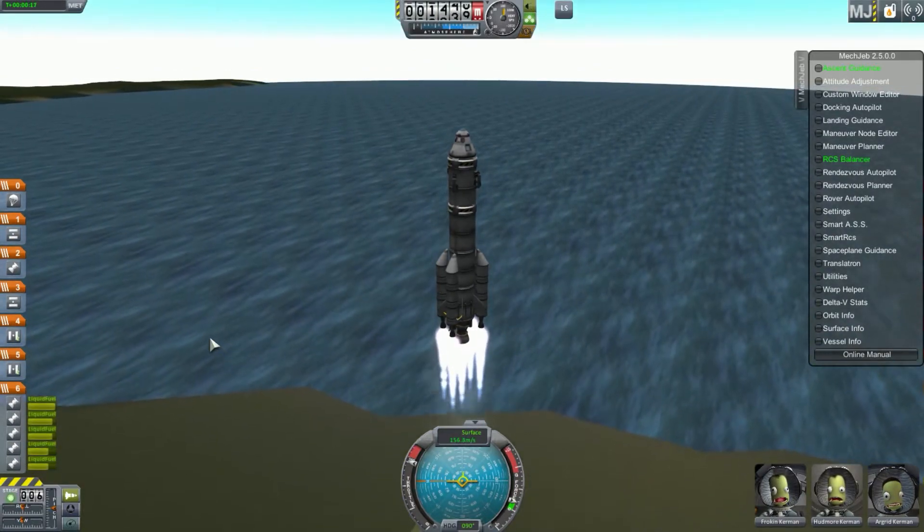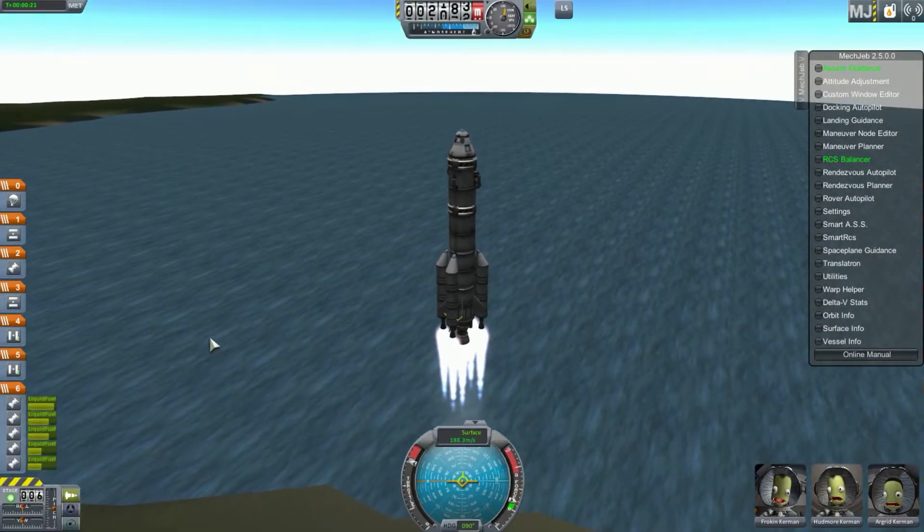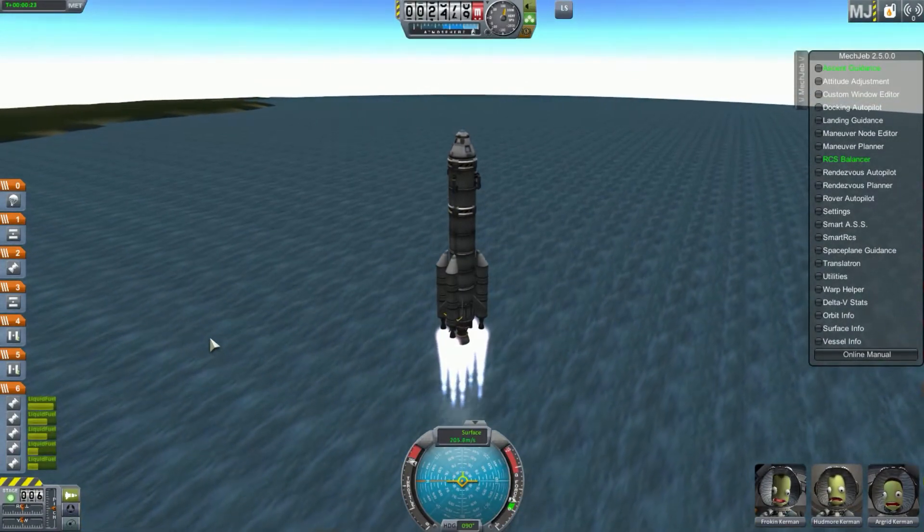All you have to do is make sure that you disengage each engine right when the fuel runs out. Now, this rocket is meant to go to the moon, so you could probably leave all of the solid rocket boosters on there and it would still go to orbit.